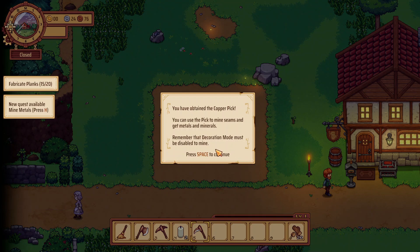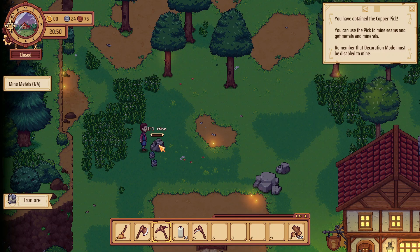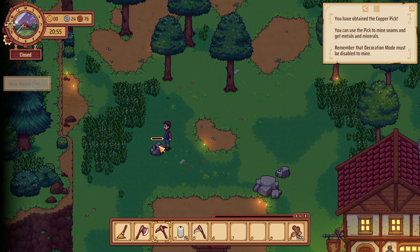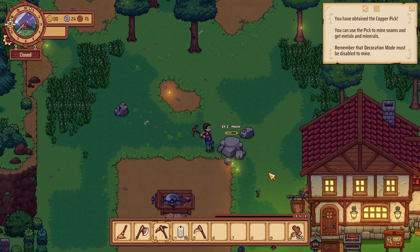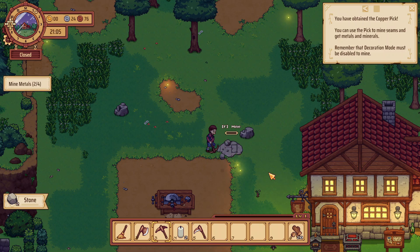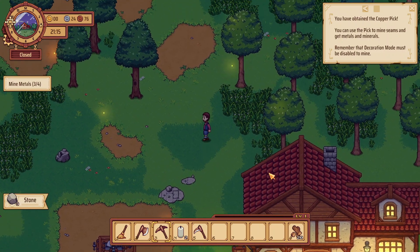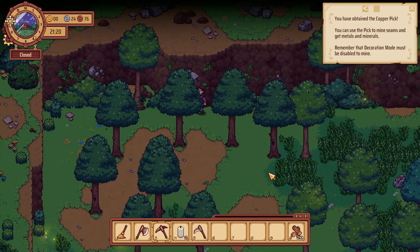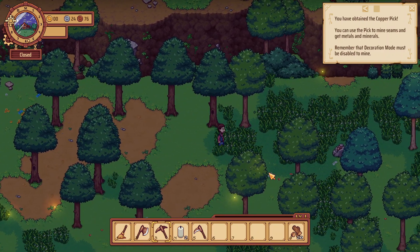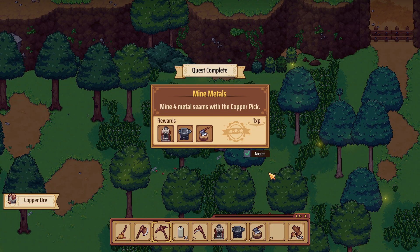We got a pickaxe — a copper pick. You can use the pick to mine seams and get metals and minerals. This is not a metal so I don't think it's going to count — but I could grab a pocket full of stone anyway, just for fun. Oh, it did count! Stone is a metal — who knew? There's like gold or something there — copper. It's weird that you don't need to be a specific level.